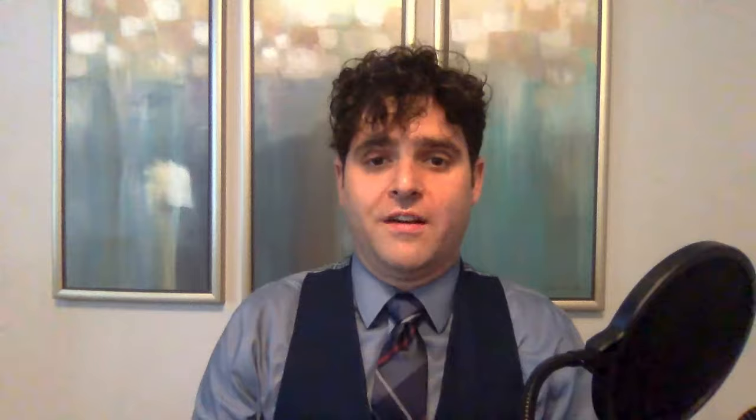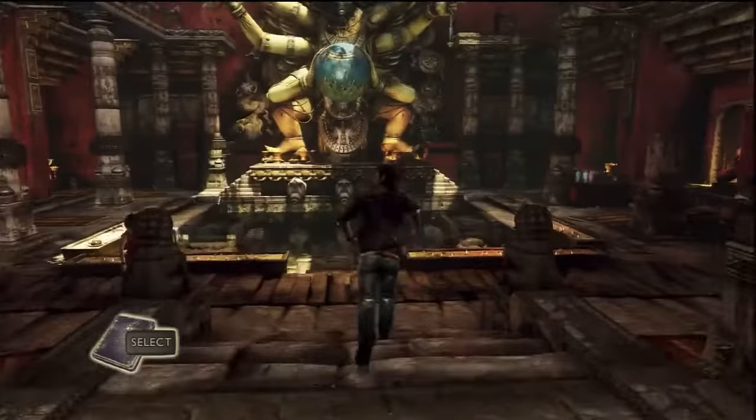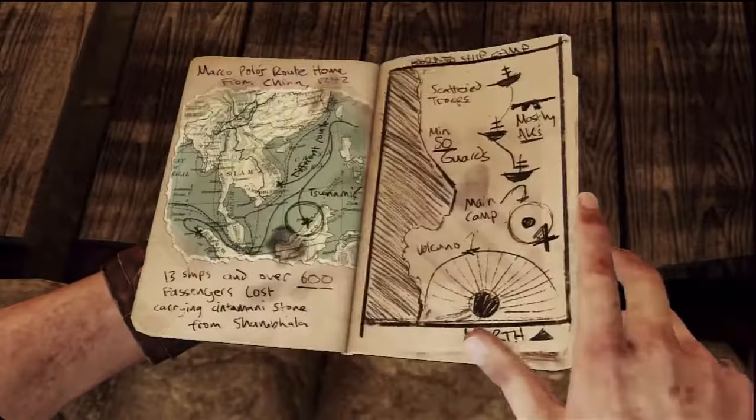Not one person on this planet actually experienced the events of the Revolutionary War — not even anyone's great-grandparents were alive to see it. So how do we really know what happened? We know that it happened because the people who did experience it told their children, and those children told their children, and some of those people wrote down what happened on little pieces of pulped-up trees. As archaeologists, sometimes we can go to the locations of battles from the Revolutionary War and find bits and bobs that were dropped, and use those artifacts to confirm or sometimes reveal that the written records were lies, misconceptions, or embellishments.